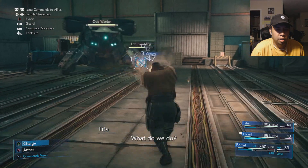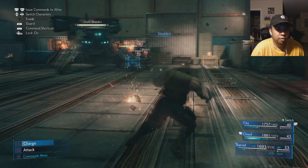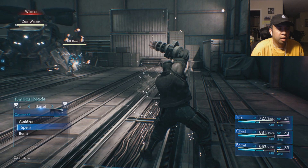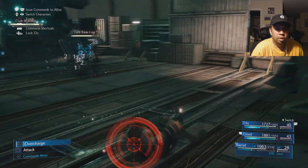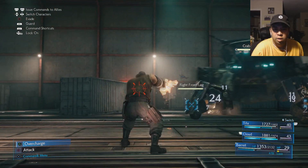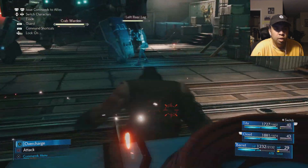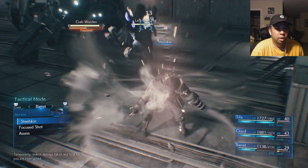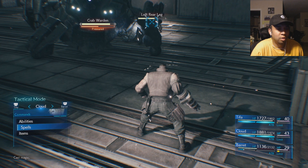That's what I'm working on. Let me bring up steel skin just to bring up my defense. Spells — thunder. Yes! Nice. His left leg is almost down. Nice, crippled the front leg. I didn't want steel skin twice — oh come on, Barret. That was my bad. I was not trying to steel skin twice, that was my bad.